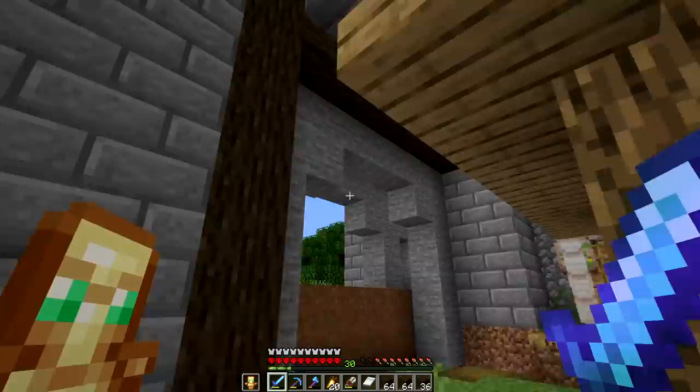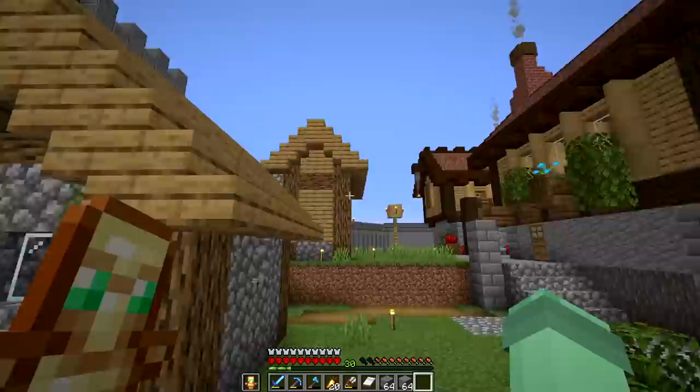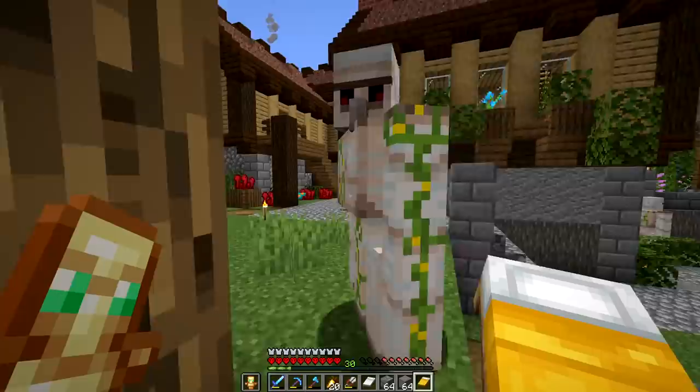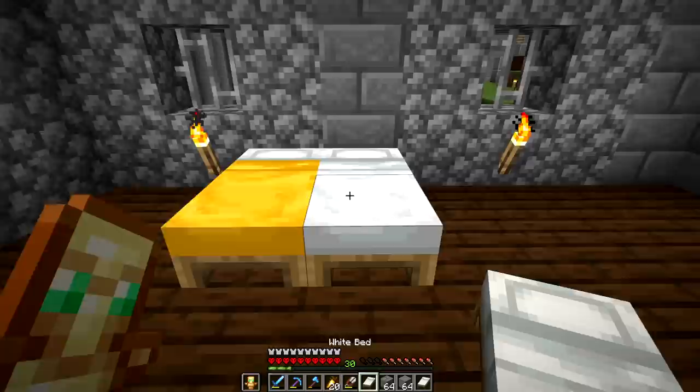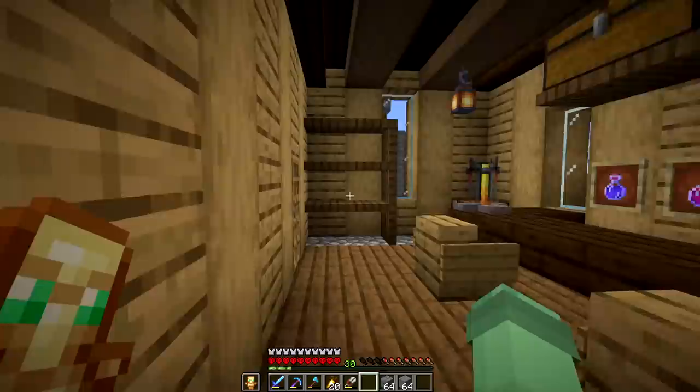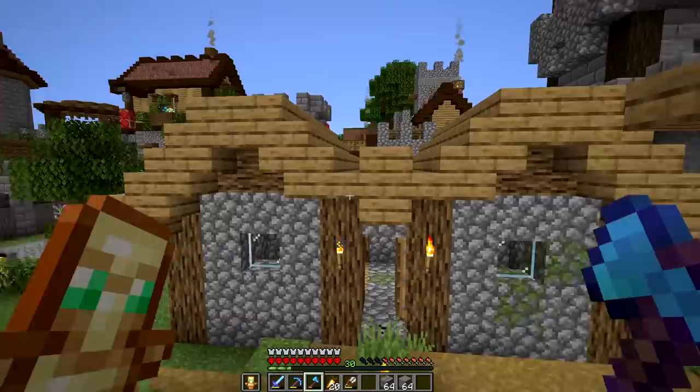I should probably fix this gate soon, but as soon as we get the inn in today, we'll be able to fix this whole pathway. First things first, with this transformation process of the inn, I do have to temporarily relocate the villagers. I have to assume they're gonna be very angry about this, but honestly, what are they not angry about? I temporarily relocate everybody into the tavern — it's recently built, it's got room for lots of beds, they can still walk around and come upstairs. Best case scenario.